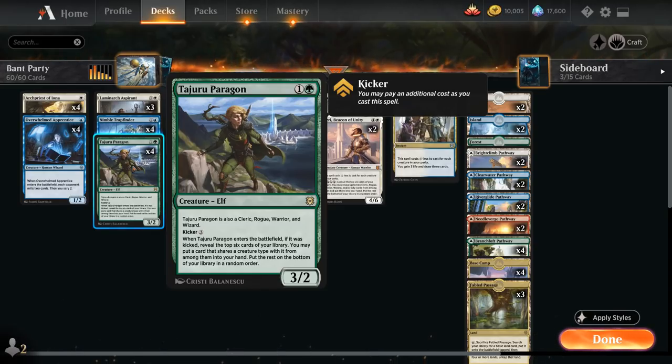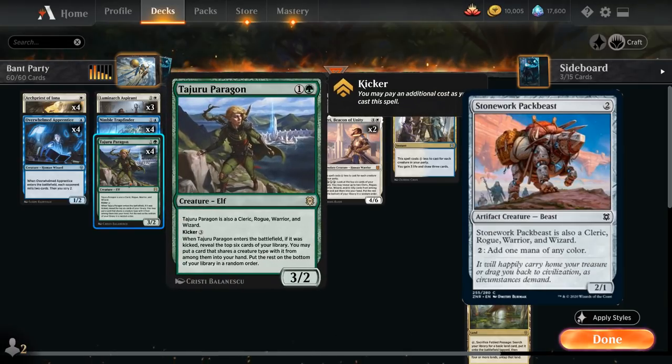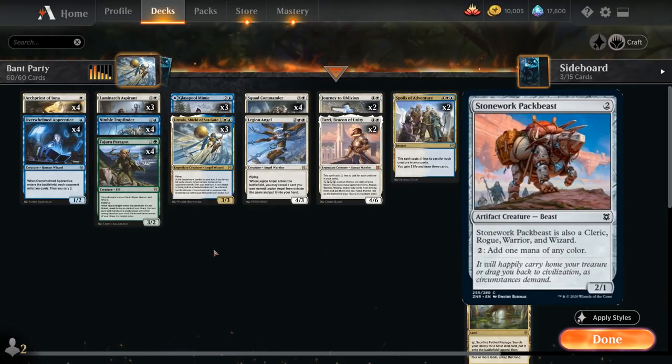The Paragon also has kicker for 3 mana, and if it enters kicked, we reveal the top 6 cards of our library and put a card that shares a creature type with it into our hand — nice card advantage in the late game. The Paragon is the only green card in the deck, so if you don't want tapped dual lands, you can play a 2-color blue-white deck with Pack Beast instead of the Paragon, although it is significantly weaker.